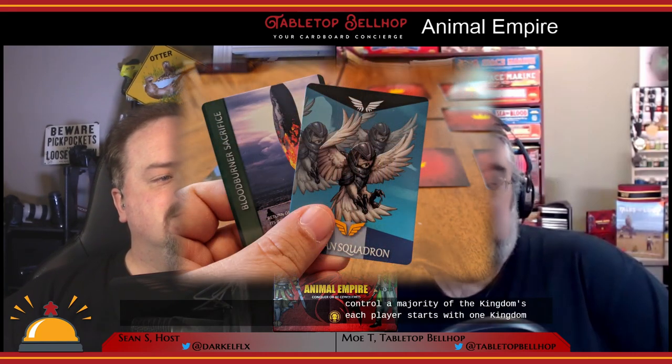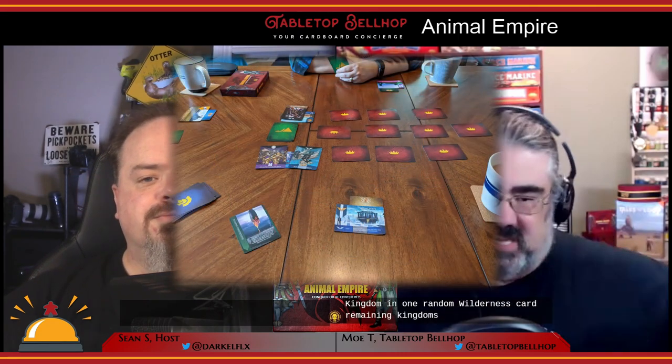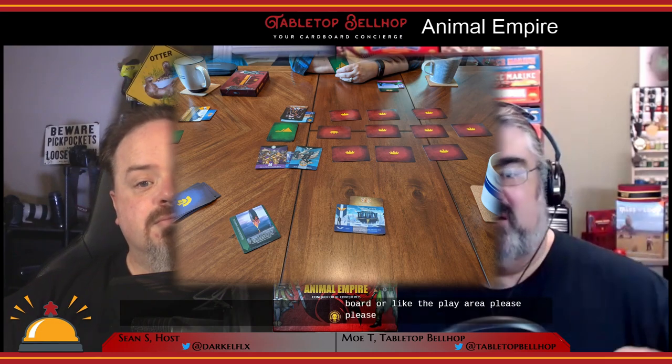The goal of Animal Empire is to control a majority of the kingdoms. Each player starts with one kingdom, its associated army card, and one random wilderness card. Remaining kingdoms are placed face down in the center of the table, and the wilderness deck is shuffled there too — nice simple setup. Each player's turn, they take two actions, each requiring one card. Actions include: march, capture, battle, and seize the crown, which makes a player your vassal.